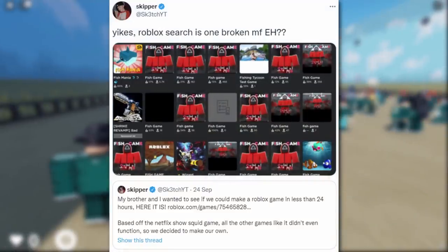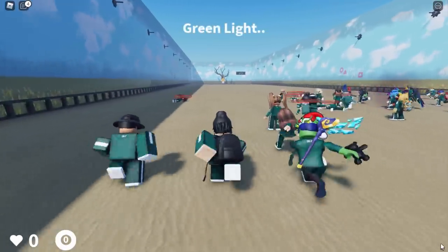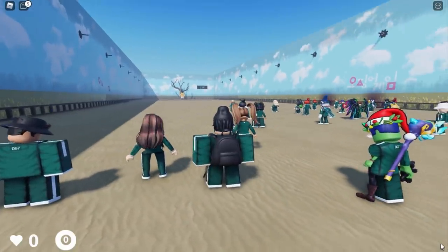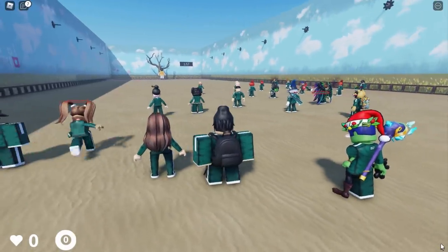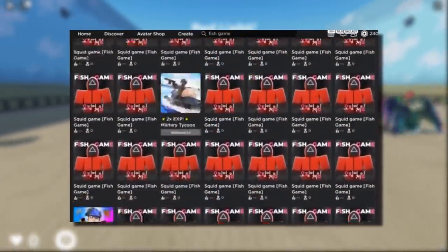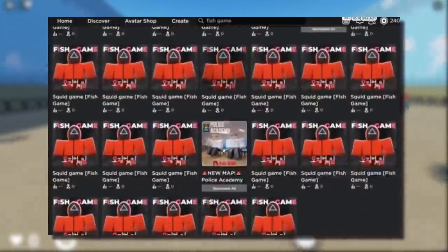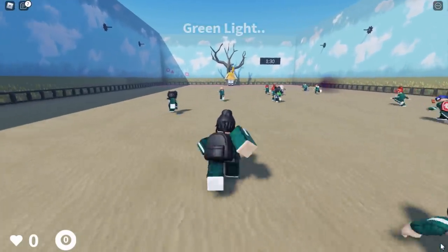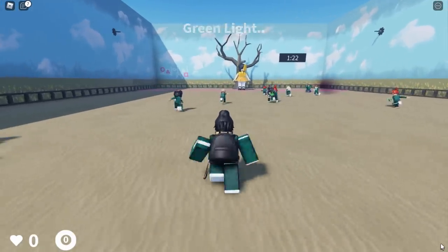From Sketch: 'Roblox search is broken.' Sketch and his brother made a Roblox game in less than 24 hours based on the Netflix show Squid Game, calling it Fish Game for copyright reasons. Many people then made fake ripoff versions of the game, and those fake versions started getting tons of plays because when players searched for the real game it wasn't appearing in Roblox search — only the fakes showed up. Kind of stupid — I hope Roblox can sort this out soon.